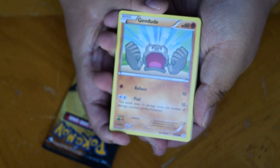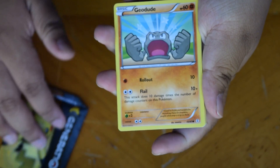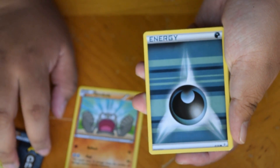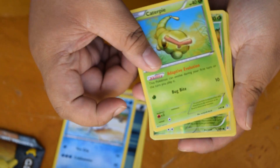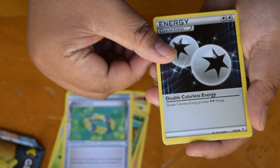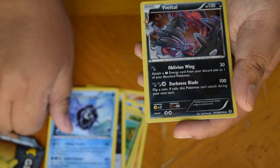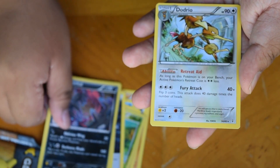We have Geodude. I don't know why my camera won't focus at all. There you go. Energy card. Krabby. Caterpie. Tangela — reverse. Floral Crown trainer card. Special energy. Cloyster. And a holo — I don't know. And a rare Dodrio. There's that.